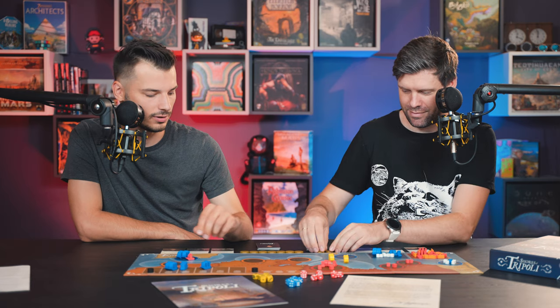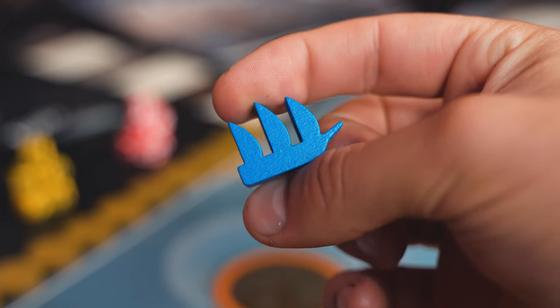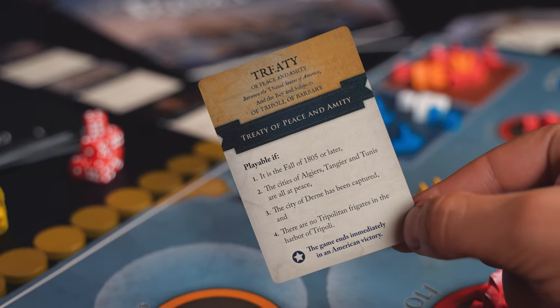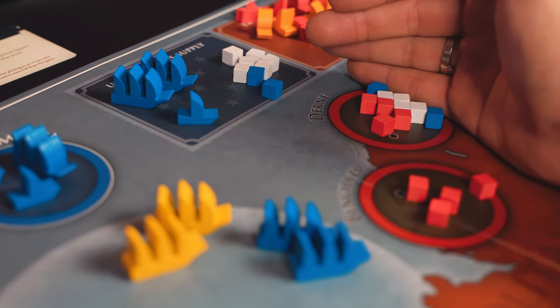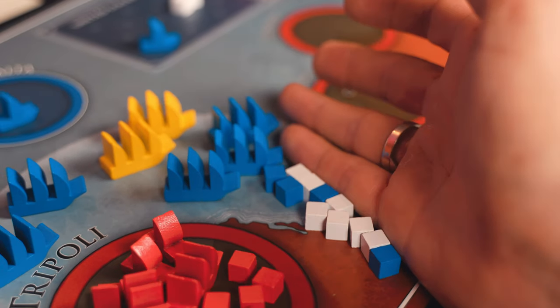The Pirates win in two cases. One, if they steal all the gold from the Americans — it was way harder to make it rain 200 years ago than it is now. Also, if you sink four American frigates, you also win immediately. The Americans can win two ways: signing a peace treaty by fulfilling objectives on a peace treaty card — mainly clearing out the main cities from pirate ships and invading by foot in Derne — or invading Tripoli, which is the HQ of the pirates. But it's very tricky.